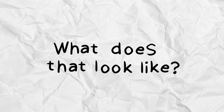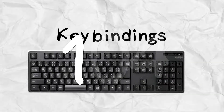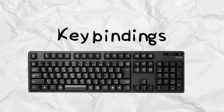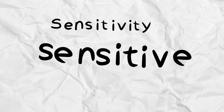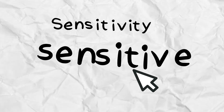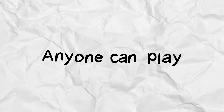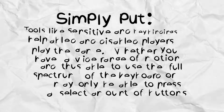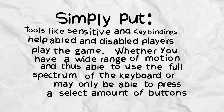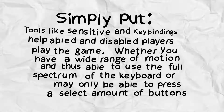What does that look like? An easy tool that a lot of able-bodied players may overlook is sensitivity and key bindings. Key bindings allow the user to set one of the 104 keys on their keyboard to perform an action in-game. Sensitivity is how sensitive your mouse is to your movement and where it places the cursor on screen. Sensitivity and key bindings help both able and disabled players play the game, whether you have a wide range of motion or may only be able to press a certain number of buttons.